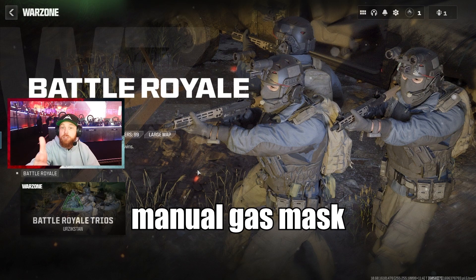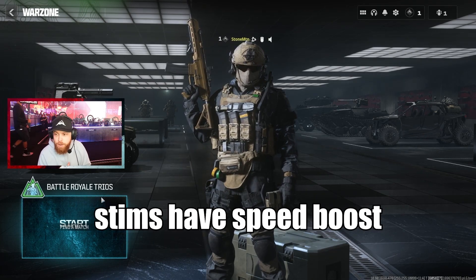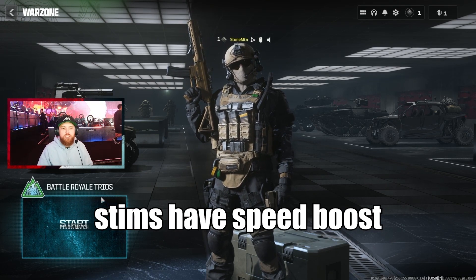You're going to have 150 core health. Gas masks are also now going to be manually put on with stims. Stims will also now take that and give you a speed boost.